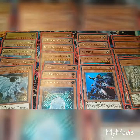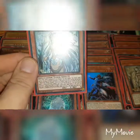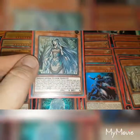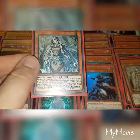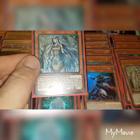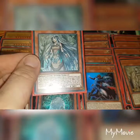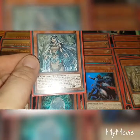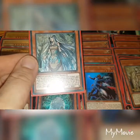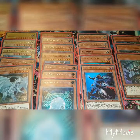Next up we have the Maiden with Eyes of Blue, which if I remember rightly was modelled on Kisara from the Yu-Gi-Oh anime. When this card is targeted for an attack, you can negate the attack, and if you do, change the battle position of this card, then special summon one Blue-Eyes White Dragon from your hand, deck, or graveyard. When a card or effect is activated that targets this card — quick effect — you can special summon one Blue-Eyes White Dragon from your hand, deck, or graveyard. You can only use one Maiden with Eyes of Blue effect per turn. Running that at three copies works well within the deck.